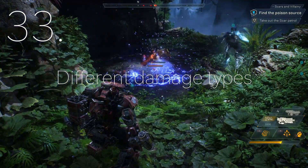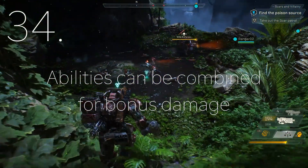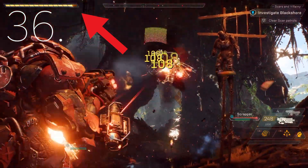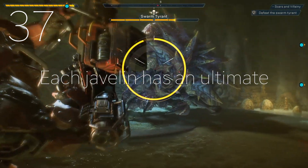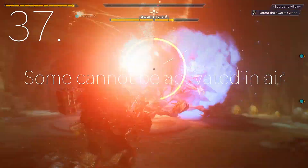There are different damage types that different abilities provide. These abilities can be combined in succession with other abilities to give bonus damage, and a solo player can do these combinations by themselves. The player's health is on the top left with the shield above it, and the shield is also able to recharge. Each javelin has a unique ultimate ability that is charged as damage is dealt, and some ultimates cannot be activated in the air.